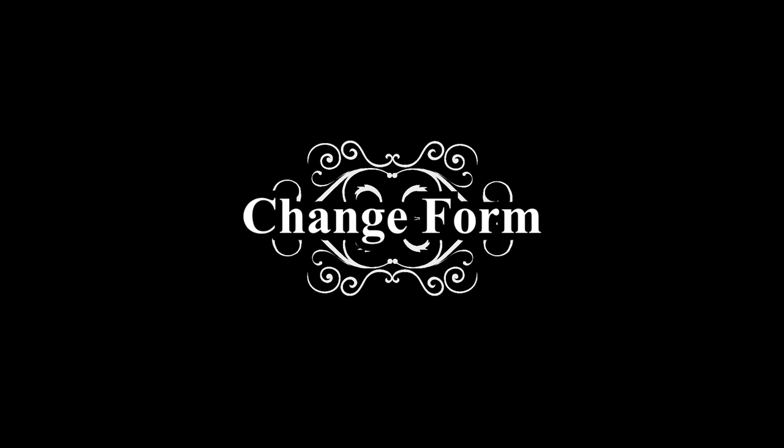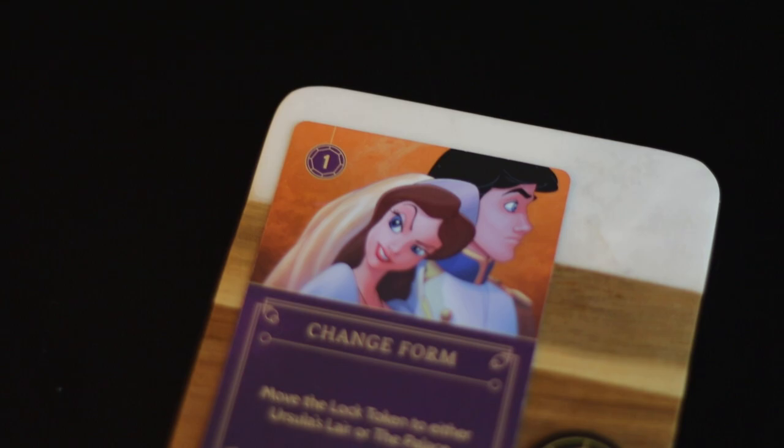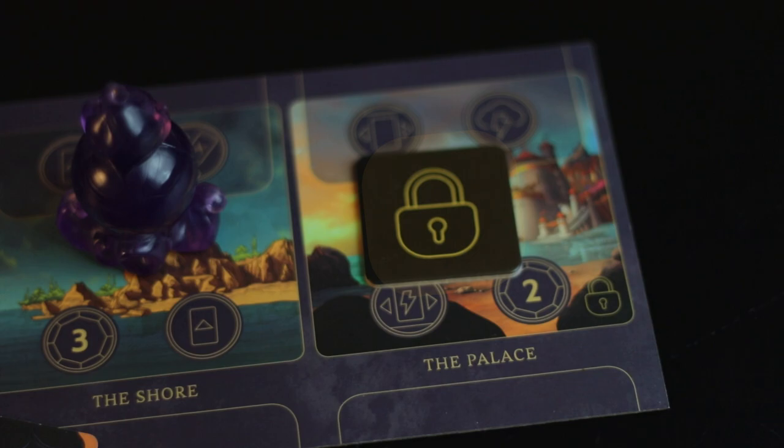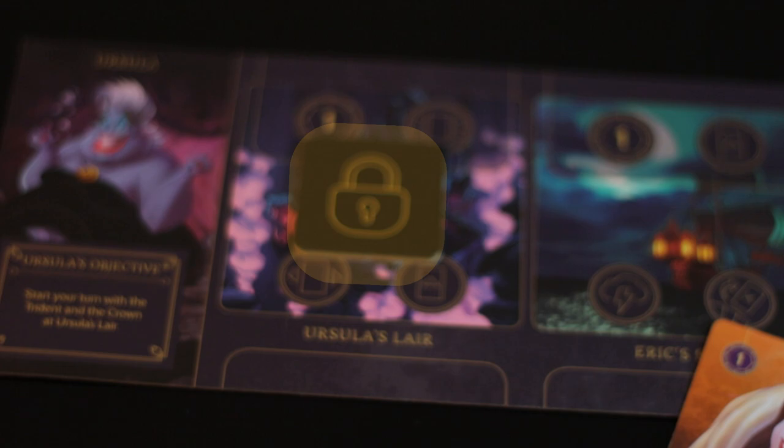Change form reads: move the lock token to either Ursula's lair or the palace. Change form is a unique aspect of Ursula where she can move her lock token from one end of the board to the other. In early game, I believe that the palace offers better options to Ursula, so I would use this first to begin fating more and collecting more power.